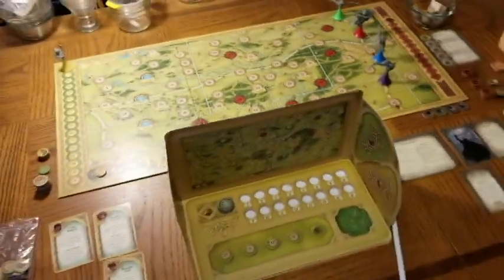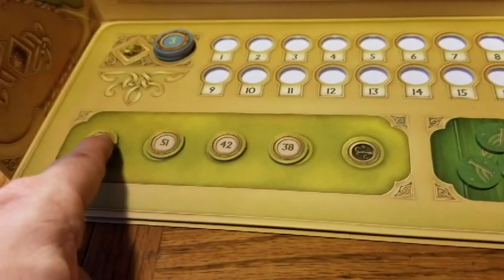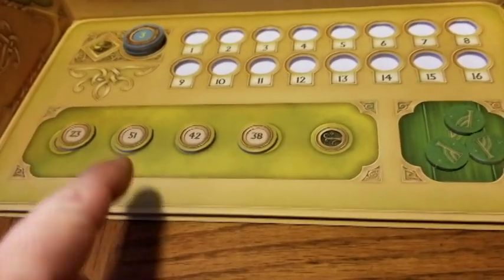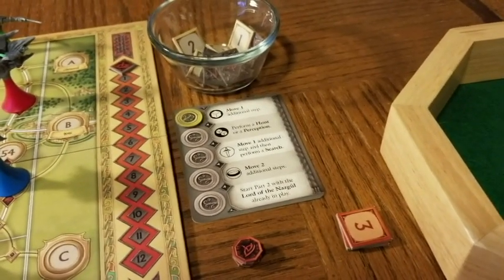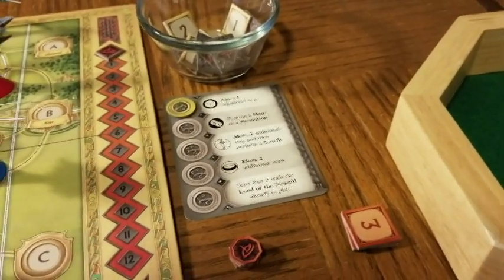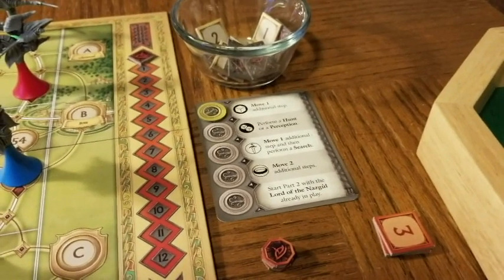These tokens here — you draw five from a pool at the start — are special locations where the Nazgul will look for information. If they search or hunt in any of these locations, they get a token to place on the special Black Rider map. The more tokens they accumulate, the more options they have during the dice roll. One starting token gives them a 'move one' option, so a Nazgul player can use a die to move an extra space toward Frodo.